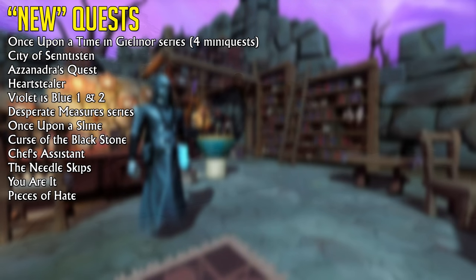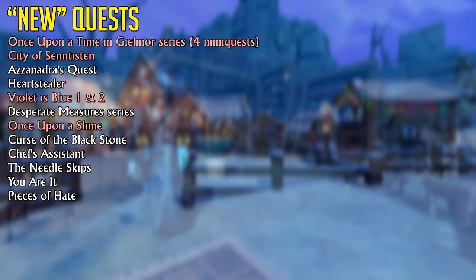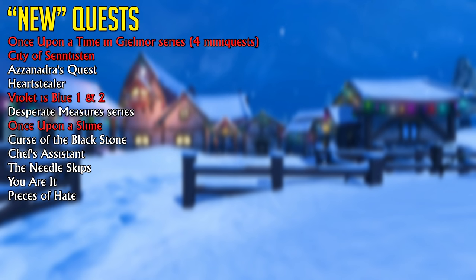If you're looking for a list of fun and new quests, take a look on screen. But if I can suggest any, I highly recommend trying Violet is Blue 1 and 2, Once Upon a Slime, the Once Upon a Time series — which is four mini quests — and the City of Senntisten quest, which unlocks four new magic spells, though it does require a bunch of other quests, so keep that in mind.